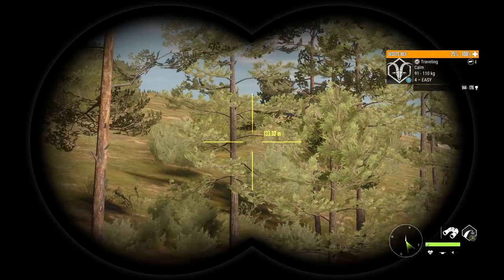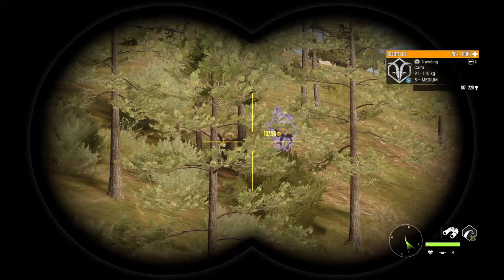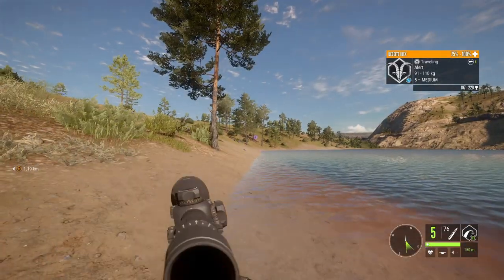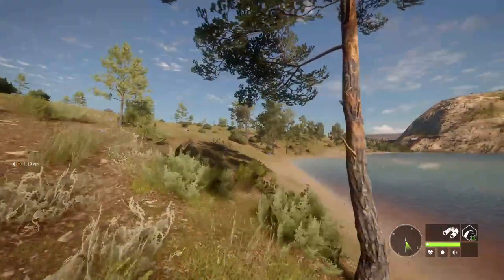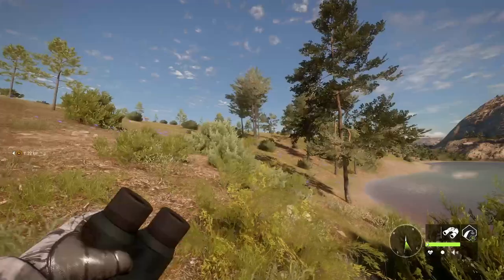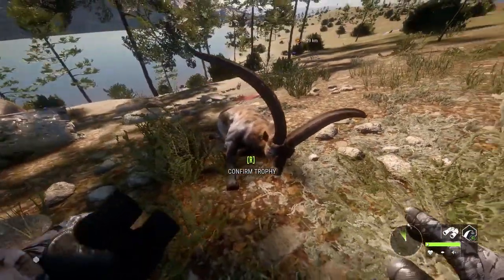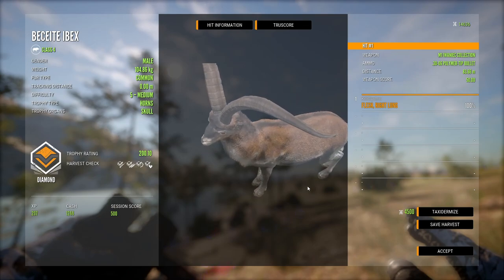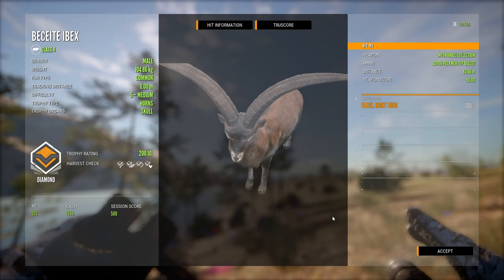He gave me a shot and we took it. We got a diamond already at the very beginning of the guide — I honestly can't believe that. He's going to be my third diamond Besit. He's a 200.1, got the right lung, just missed the heart, just a little high. There's Besit Ibex and there's how to get a diamond right there. Let's move on to the Ronda Ibex up in the top right of the map.